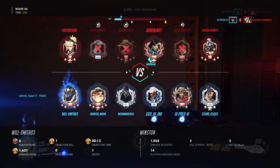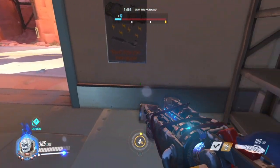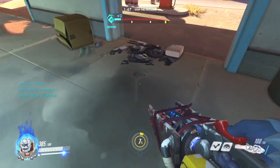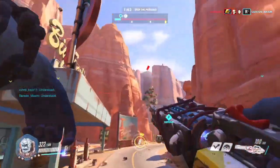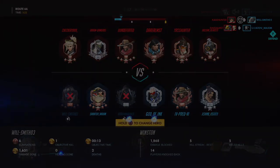The second tip is going to be about ultimate use. Primal Rage — everyone says it doesn't do that much and that Winston has a bad ult, but Winston's ult is definitely very good. Number one, it will protect you from dying: if you're on 1 HP you just pop it and you've got 900 HP.